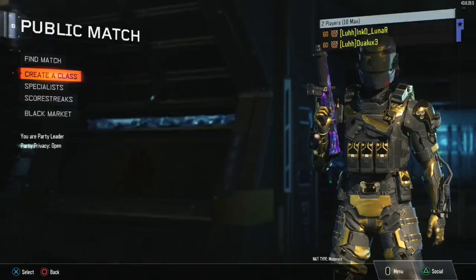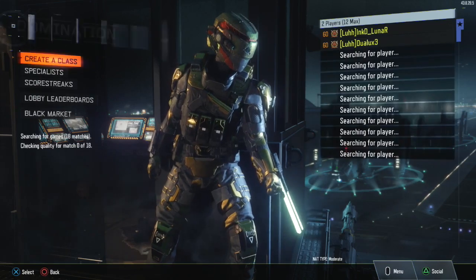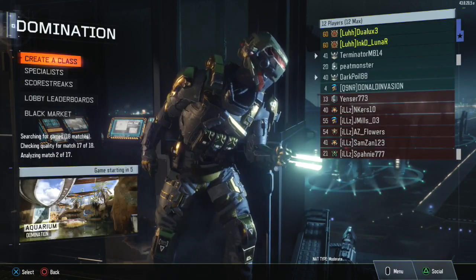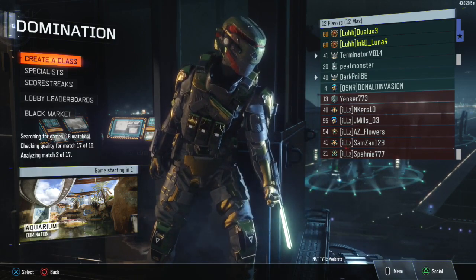All you've got to do now is change some camos around, change some custom classes around, then go into a Team Deathmatch game, get a couple kills, die a couple times, and then leave the game. Boom — it will have saved to your account. You can go turn off your PS4, Xbox, whatever, and log back in and it should be fully saved onto your account.